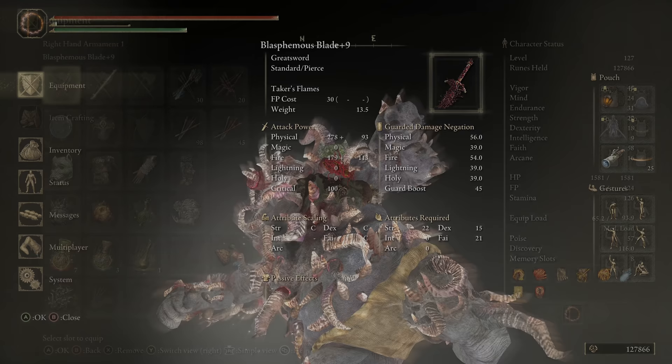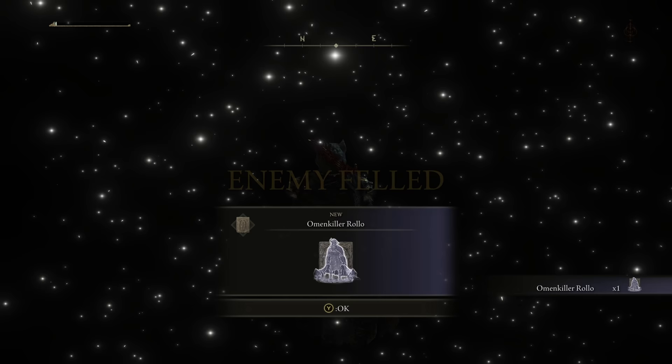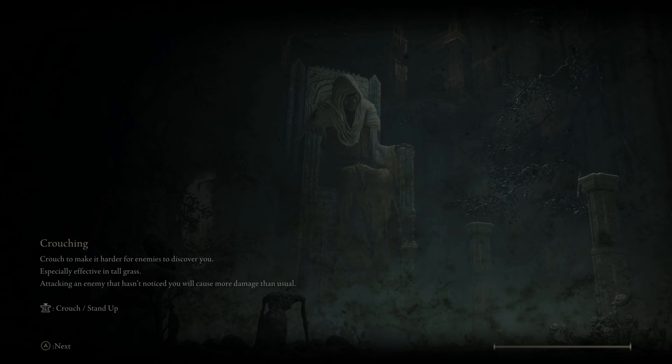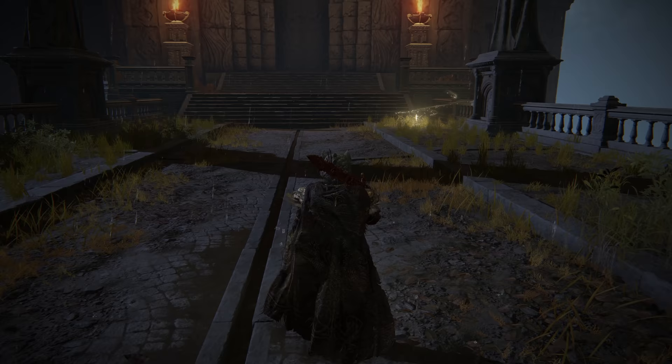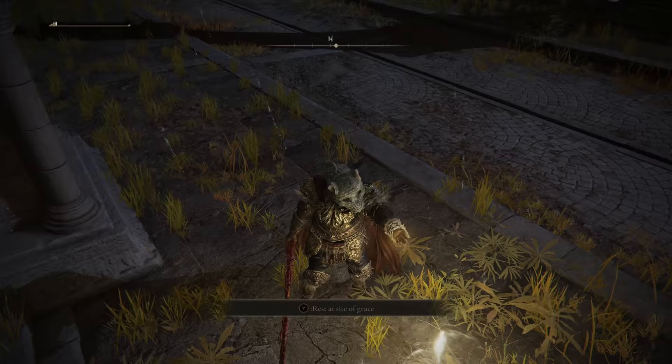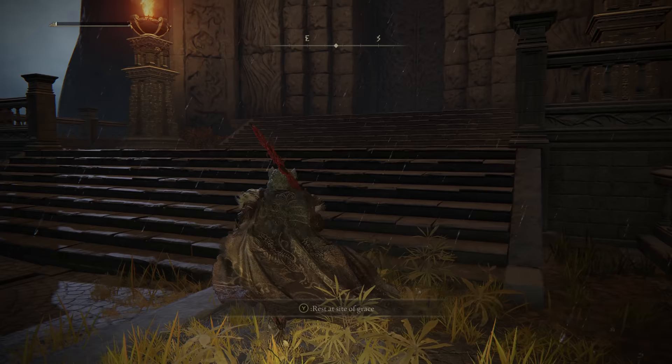If that's what I can do, the sewer is going to be a breeze, dude. Omen Killer Rolo — oh, that was the double slammy boy we fought back at the Albinauric Village. Yeah, that guy's rough. Literally got brought into the jutsu realm. Rest. I thought it was a boss weapon from Rykard — the description is about him, so probably in that area.